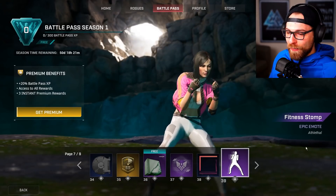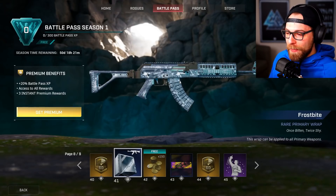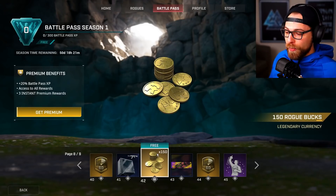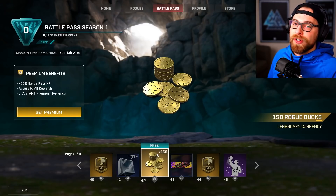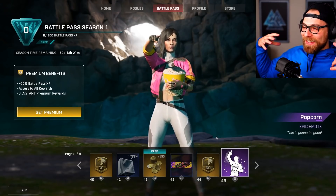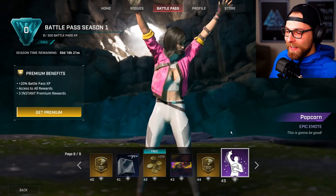Level 39 is Fitness Stomp epic emote — I don't know what kind of fitness stomp this is, but if I saw someone doing this at the gym I'd be terrified. Now we're in the last 10 levels. One-hour account boost at level 40. Frostbite rare primary wrap at level 41 — it looks almost see-through, like there's ice on the inside, I like that. And 150 Rogue Bucks at level 42 — that's all the Rogue Bucks you'll get, totaling 600. Then Demas Valentine rare border, another account boost at level 44, and the epic Popcorn emote — yes, it's just like Fortnite where you throw the popcorn up to your face. I love it.